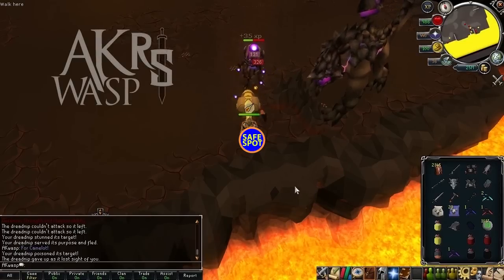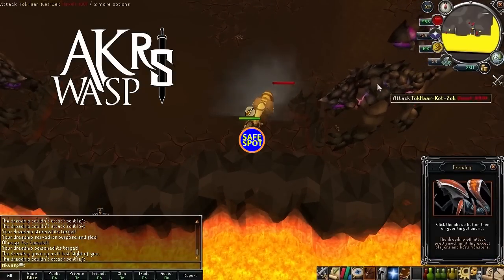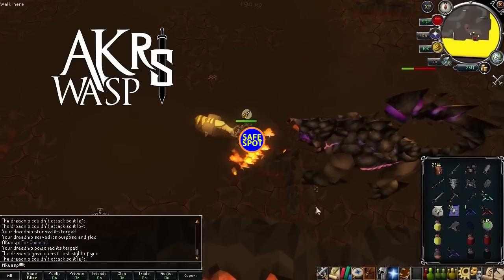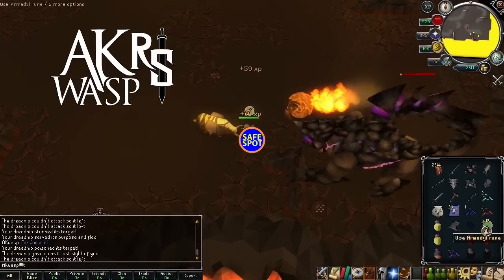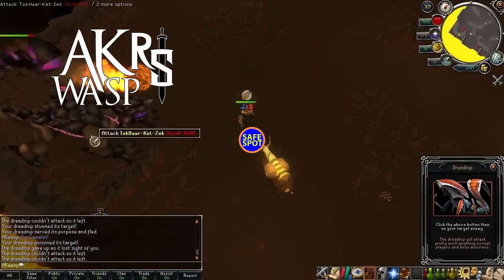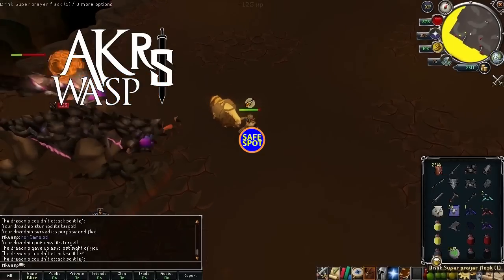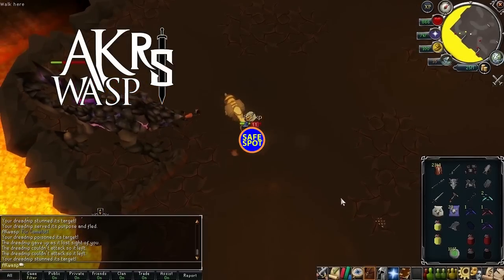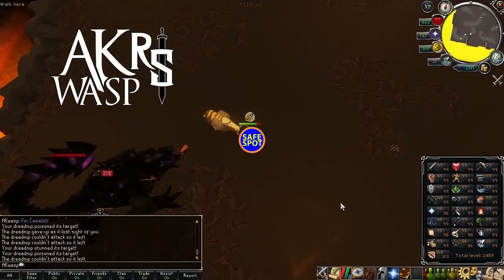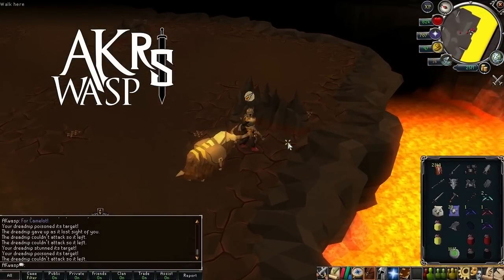That first ranged crystal is the only ranged crystal I recommend picking up. I have created a spreadsheet — a nice table in cell format — which tells you which monsters to expect at which wave, which prayer to use at what time, and exactly which crystals to pick up at which wave. In this particular quarter of the Fight Kiln, you'll be picking up crystals at the beginnings of waves 12, 14, 16, and 18. Wave 20 is a Jad, just like every 10 waves is a Jad.